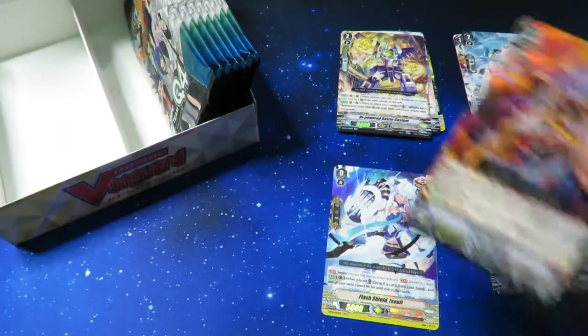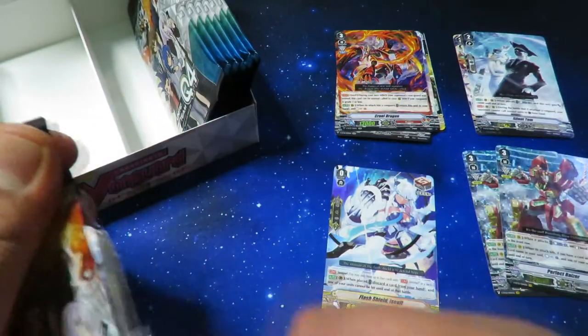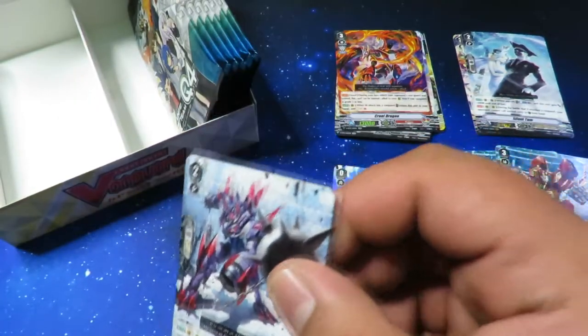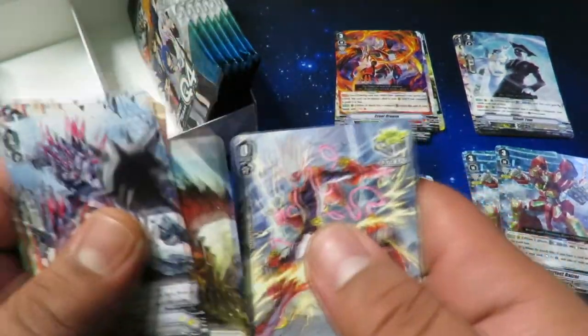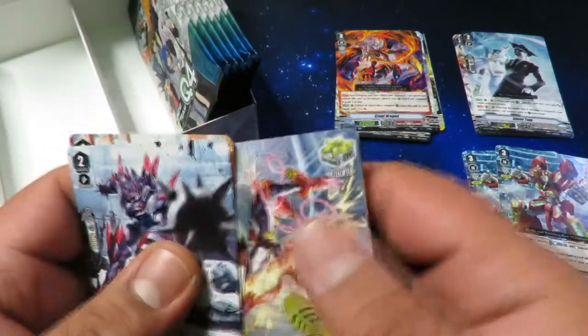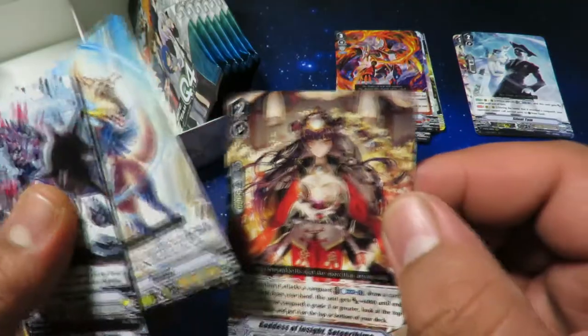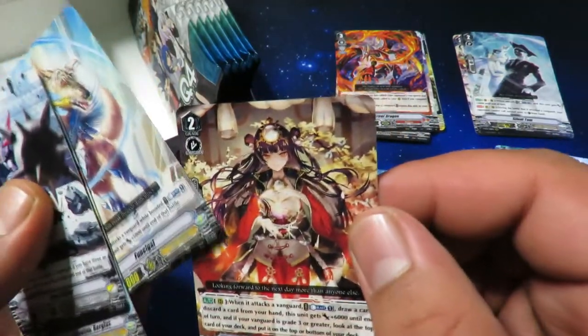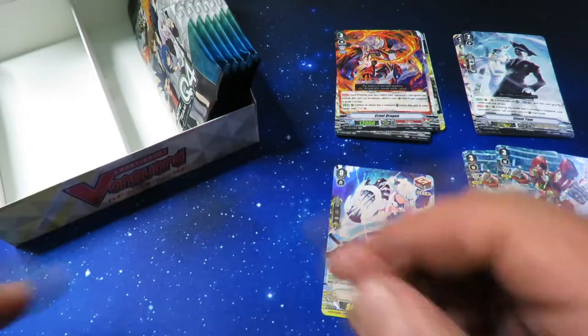There's our Cruel Dragon — I really like Cruel Dragon. Red Lightning — looks like a flash. Fungal and Goddess of Insight something something.